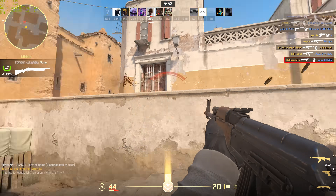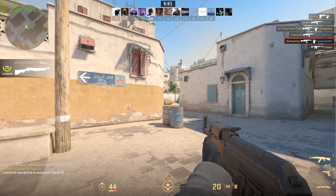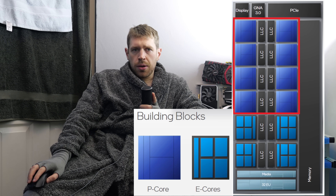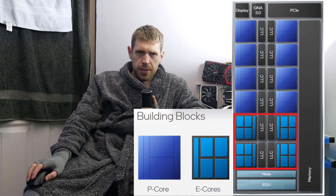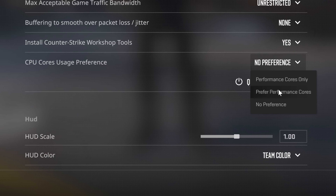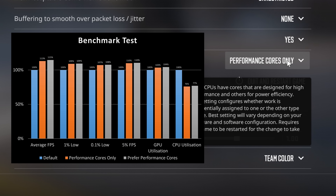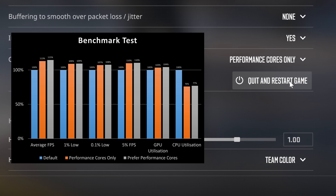Obviously you want Counter-Strike using the fastest cores available in your PC because they'll deliver the fastest framerates. So I tested it using my Intel 13900K processor, which you can see just here. My processor has 8 fast P cores and 16 slower E cores, and enabling this option, there was a difference of up to 10-15% both in the average and minimum framerates. That truly is a figure not to be trifled with.